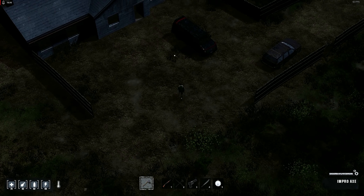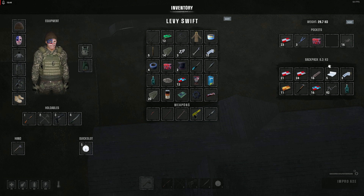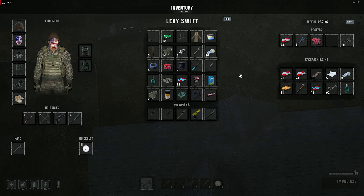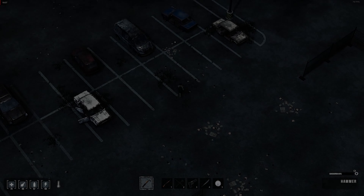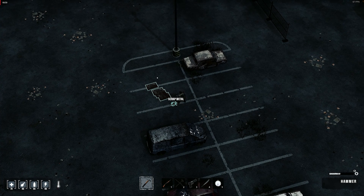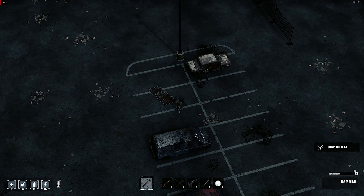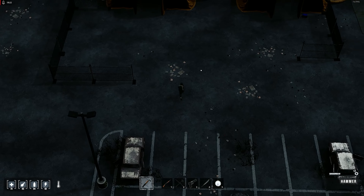Now our mission is scrap metal. We should be able to go and get some from where we left the hospital. Let's leave the supplies here and do a quick run to get the scrap metal. There we go — scrap metal acquired, and there's a good number of sheet metals we should definitely come back for once the storage container is built.